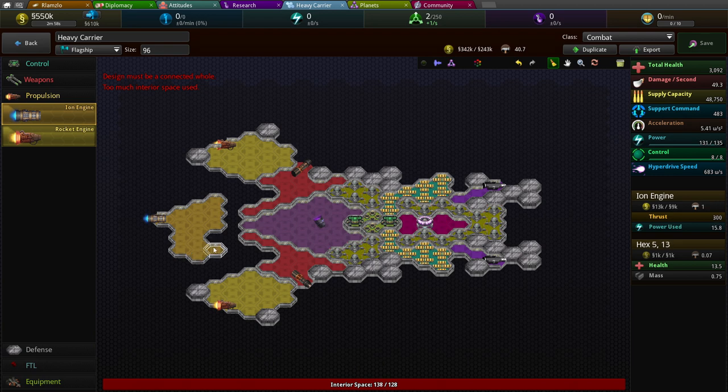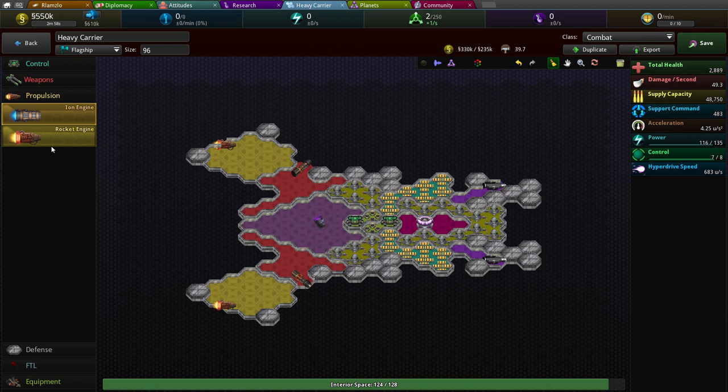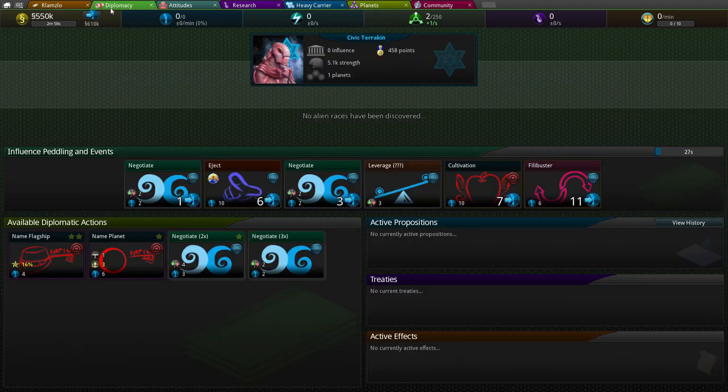This is how you build things: you just throw it down and then build. Right click to get rid of it. If I want to make this engine bigger, it's intuitive — it just knows. But I don't want to change the ship, so we'll leave it as is.